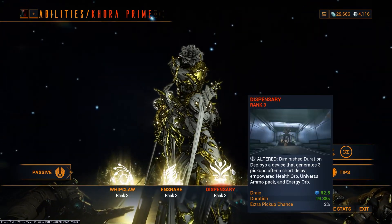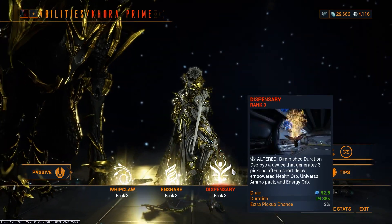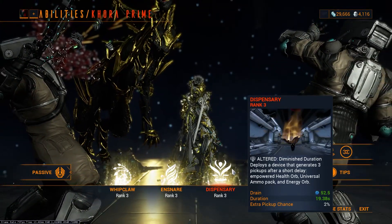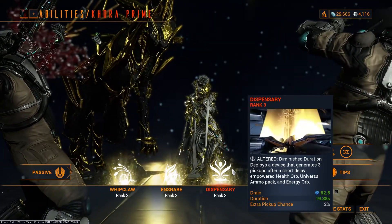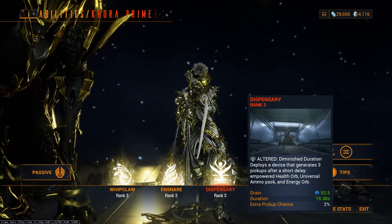This ability slot is for Venari usually, but I subsumed Dispensary on it. You can subsume Spectral Scythe on it for more energy, but what I prefer to do is have Dispensary so I can have health orbs, energy orbs, and all those things. Spectral Scythe does take up an additional slot for its augment, so I personally prefer to use Dispensary rather than Spectral Scythe.